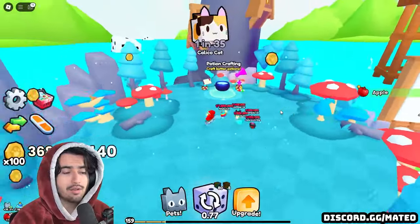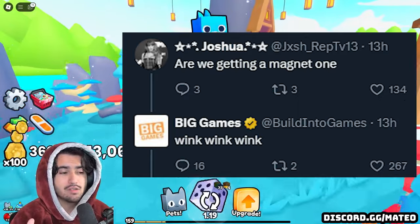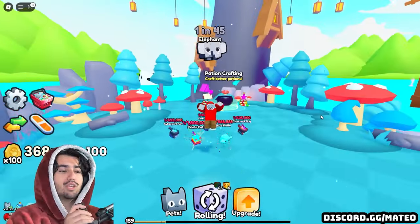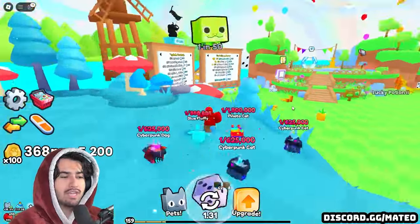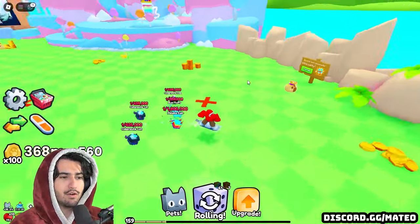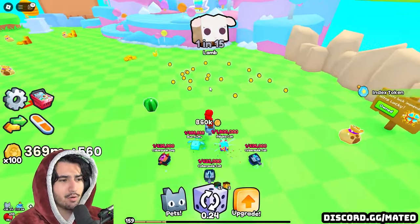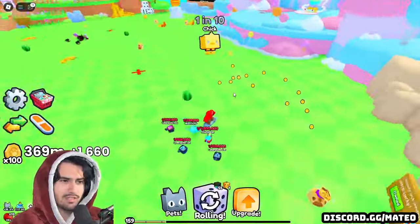Inside the replies of that tweet from Big Games, somebody asked if we're going to be getting a magnet upgrade in this update. Big Games responded with wink, wink, wink. So we can only assume that one of the 80 plus upgrades is also going to be a magnet enchant, which will help you pick up coins as well as items from further distances. This is a very big deal and something we definitely needed, because the range to actually pick up coins and stuff is so low right now.